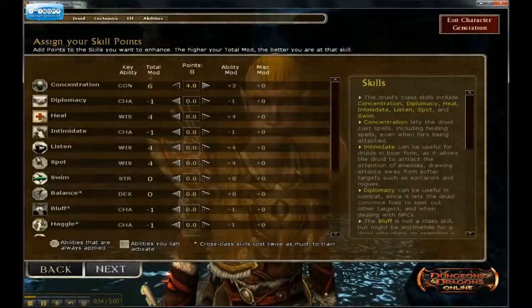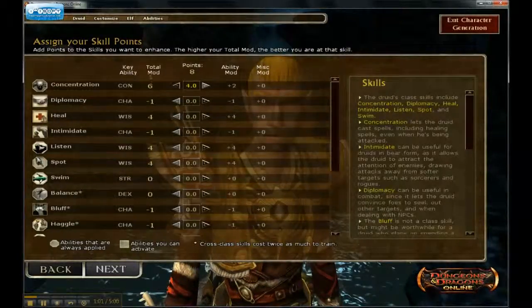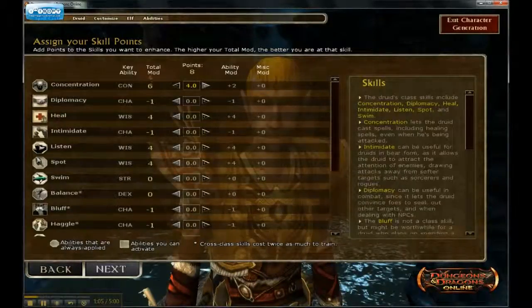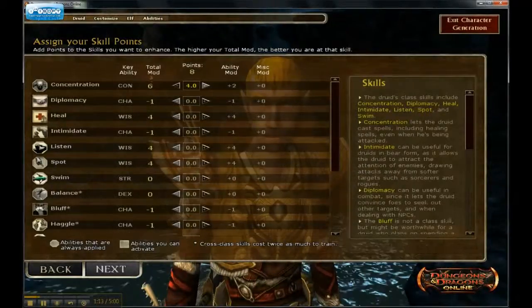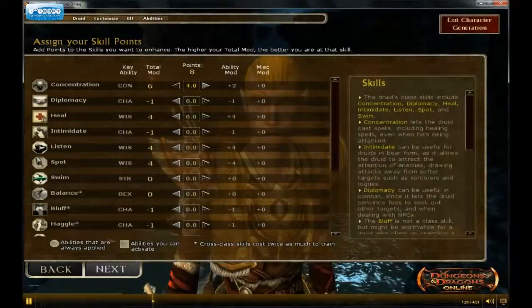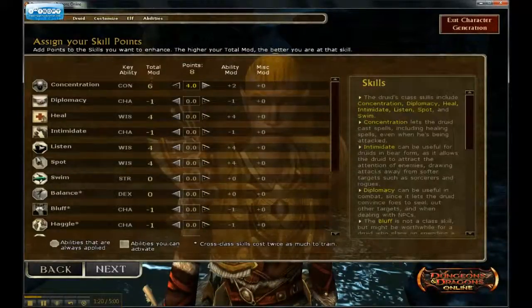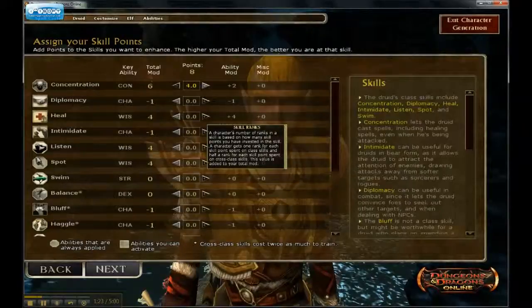Diplomacy is not as important to a druid — a paladin, cleric, or bard uses a lot of diplomacy, and even maybe a rogue. The next one is Heal. If a party member goes unconscious you can get a Heal kit and try to bring them back, and also when you go to shrines it gives the other party members extra hit points. So Heal is kind of important, so invest a few points in there.